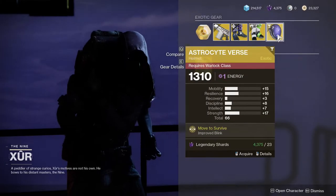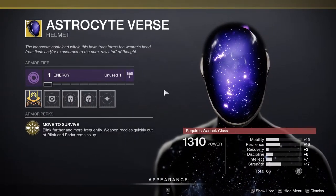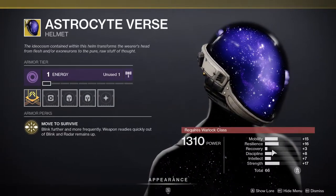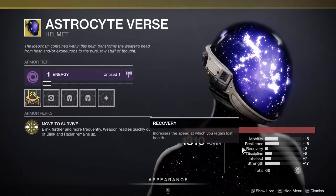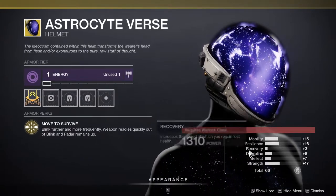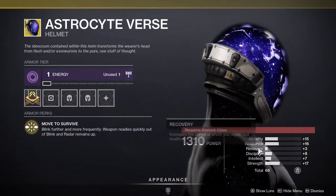Last but not least, Astrocyte Verse: blink further and more frequently, weapon readies quickly out of blink, and radar remains up. I recommend this one as well for Warlocks. The only thing I'm a bit sad about is that recovery is at three, which is pretty low — you definitely want recovery higher for Warlocks. You specifically want recovery, discipline, intellect, or strength. Personally I'd go for resilience, recovery, discipline, strength, and intellect.